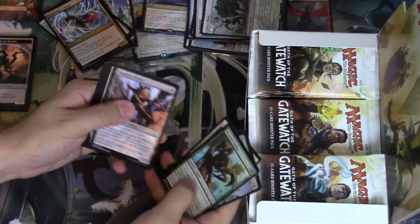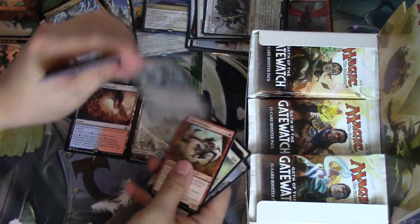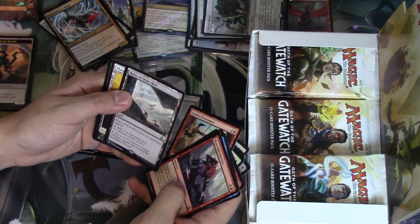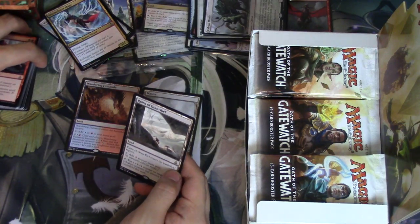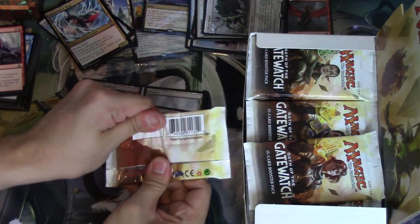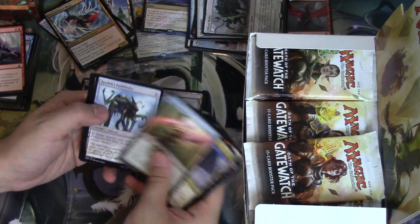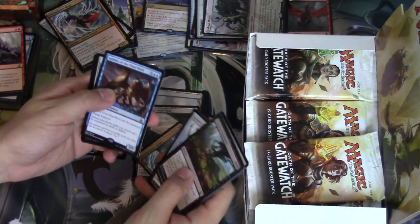Ancient Crab, Expedite — oops. Wastes, so we're going to do a count of how many Wastes we have. Press into service, Ruins of Oran-Reef — wow, so Oran-Reef is now a colorless mana producer. Pretty interesting. I do not believe that is worth very much. Mighty Leap — a very cool reprint for Limited, definitely.